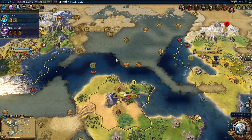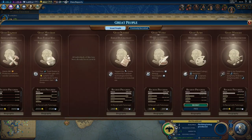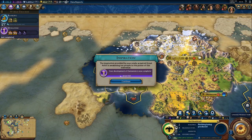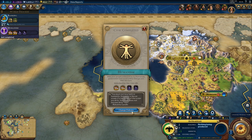There's the boost to military engineering. And we got a great person — the great artist. That will give us yet another boost to Humanism. Now we can build the art museum, which is required for a great artist.